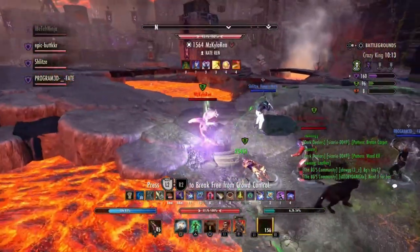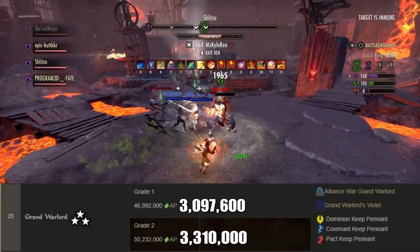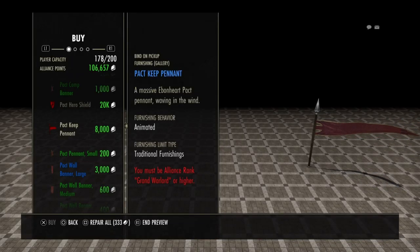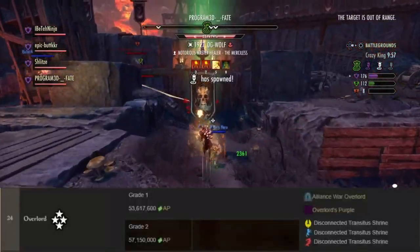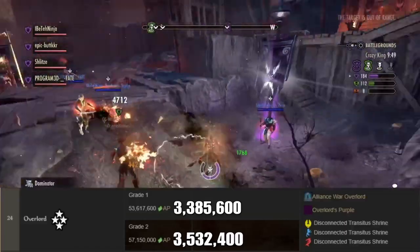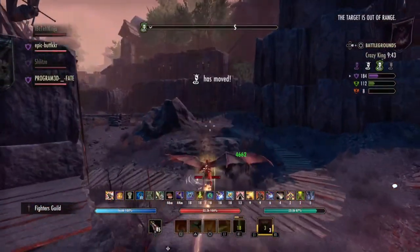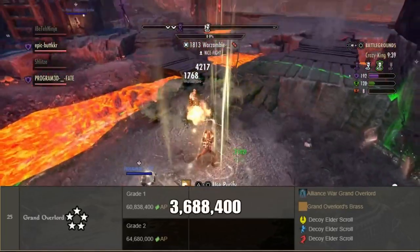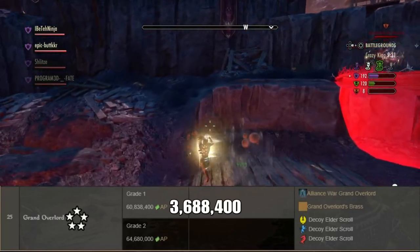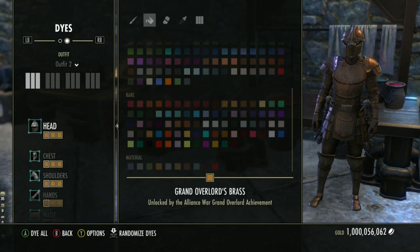In order to graduate from Warlord Grade 2 to Grand Warlord Grade 1, you must earn 3,097,600 alliance points. Grand Warlord Grade 2 requires 3,310,000 alliance points. From Grand Warlord Grade 2 to Grand Overlord Grade 1 requires 3,532,400 alliance points. At Overlord, you unlock Overlord's Purple and a Disconnected Transit Shrine. Grand Overlord Grade 1 requires 3,688,400 alliance points, and to hit the maximum and highest rank possible in ESO PvP, you must earn 3,841,600 alliance points. At the maximum rank, you unlock Grand Overlord's Brass and a Decoy Elder Scroll.